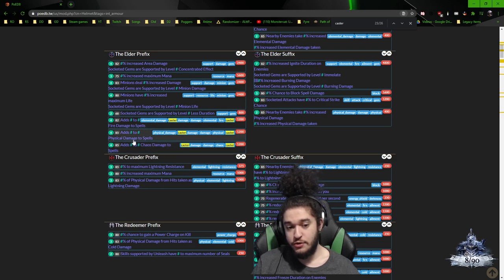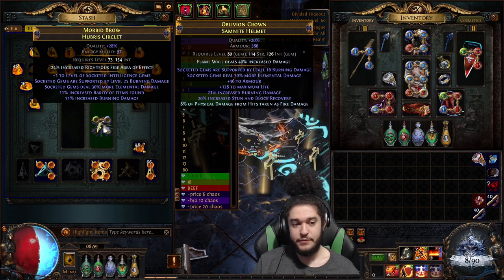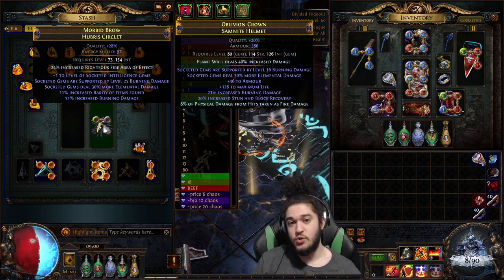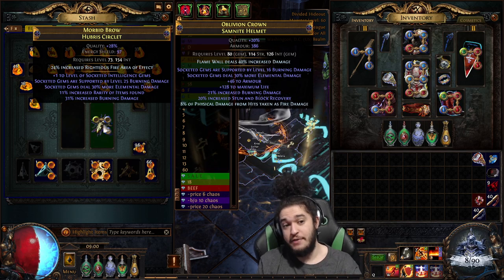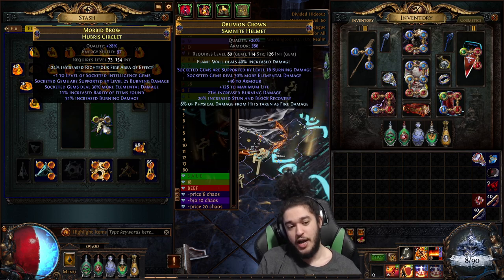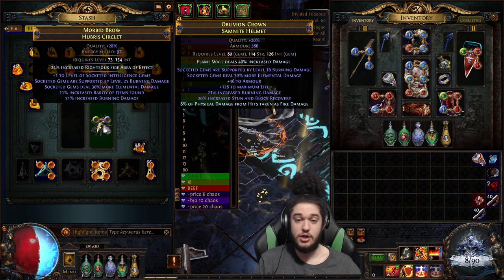Augment caster will hit under the elder prefixes because we're suffix locked. You can hit fire damage to spells, physical to spells, or chaos to spells. When you do this, it will force a prefix specifically that is influenced. From there, you can use your Maven's Orb and you have a 50-50 chance — it either hits your burn and your suffixes are completely done, or it hits your prefix and you basically have to spend another 10 to 20 exalts trying to hit a level 20 burn again before you can Maven's Orb again.